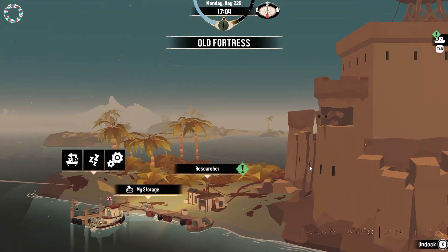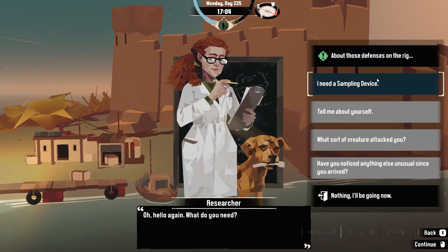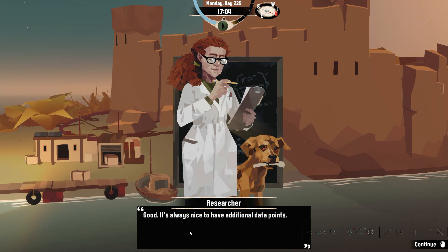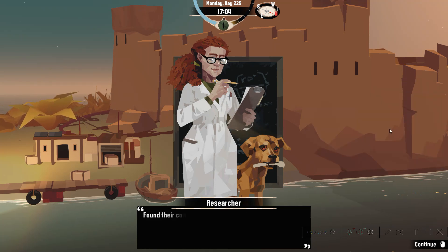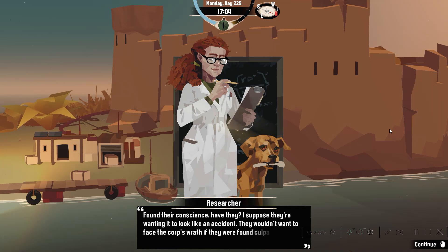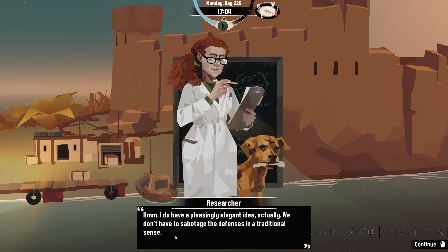Alright, researcher - we need your help. Hello, game, what do you need? The defense devices - oh, I hope they worked well. Yes, they worked. Good - it's always nice to have additional data points. Anything else for those defenses? The workers on the rig want to find a way to sabotage them. They found their conscience, have they? I suppose they're wanting it to look like an accident. They wouldn't want to face corporate wrath if they weren't found. Hmm, I do have a pleasingly elegant idea, actually. Don't have to sabotage the defense in its traditional sense.